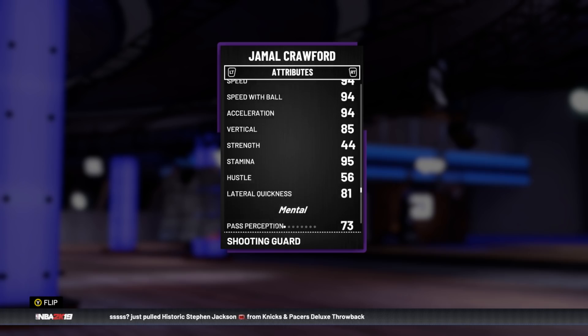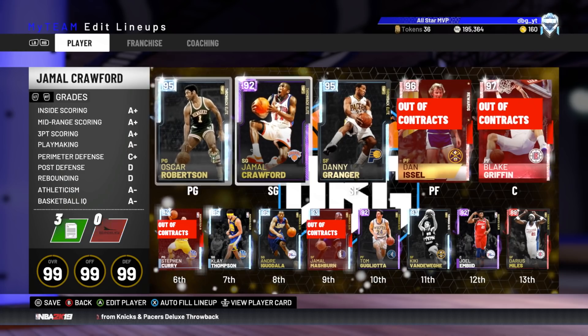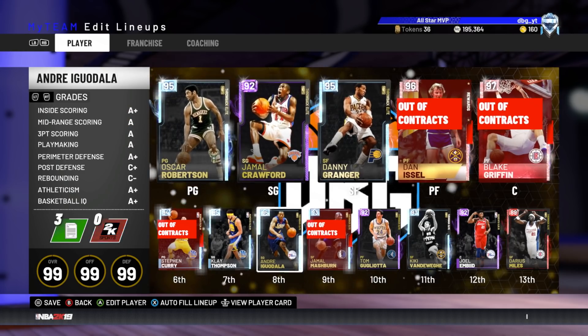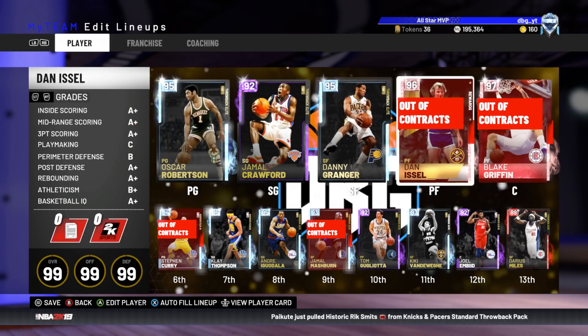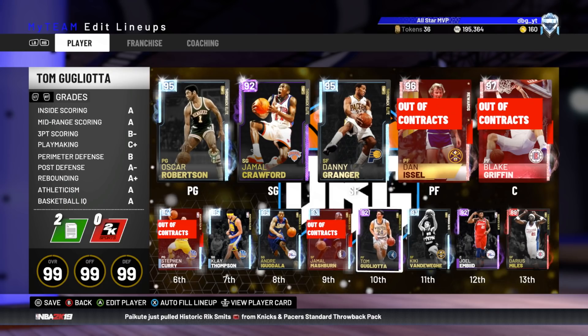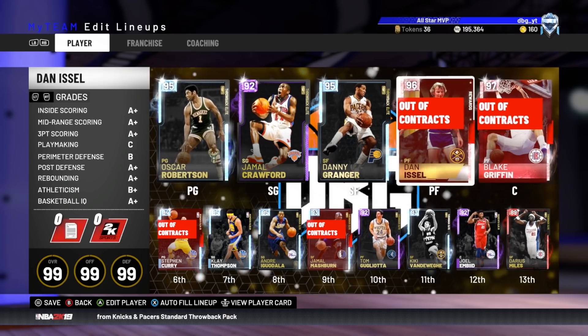Even though his defensive stats are absolutely terrible, the lateral quickness means he should be a passable defender. If it wasn't for his defense you could run him at the point, but because of his defense I'd run him at the 2. The team we're running is basically the same as last time: Oscar Robertson at the 1, Crawford at the 2, Granger at the 3, Issel at the 4, and Blake at the 5. The bench has Steph Curry, Klay Thompson, Andre Iguodala, Jamal Mashburn, Toni Kukoc, Kiki VanDeWeghe, Joel Embiid, and Darius Miles.